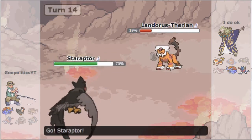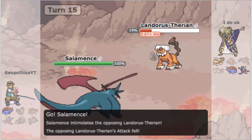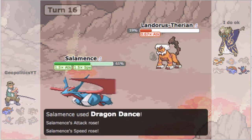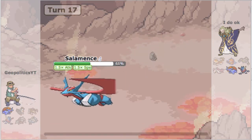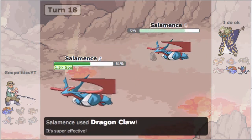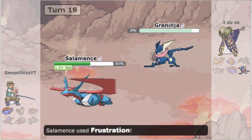He hits his first Stone Edge and knocks out my Greninja. I'm thinking maybe he'll miss the second one and I can knock him out with Double Edge, but he hits the second Stone Edge too — and this is why Mega Salamence should be ubers, undoubtedly quick-ban it please. I get the Intimidate drop, Mega Evolve, get 40 percent damage, grab a free Dragon Dance in Lando's face, and then Frustration knocks him out. He goes into his own Mega Salamence, I hit Dragon Claw to knock it out, and finish his Greninja off with a boosted Frustration.